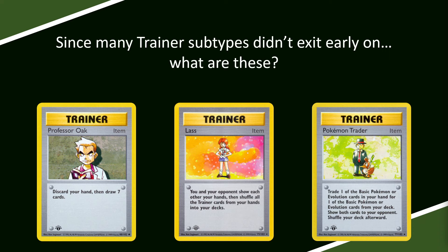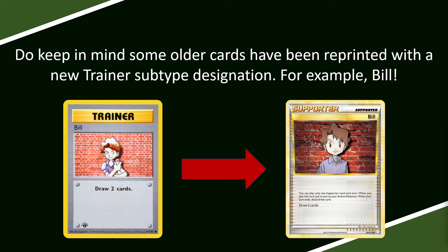All three of those Base Set cards are treated as Item Cards. That is why two of the three are banned in the Eternal format — they are so insanely strong. Oak has the same effect as Professor's Research, except it is an Item Card, and that has not changed because there is no new legal print of Oak that changed its designation to a Supporter Card. Do keep in mind that some older cards have been reprinted with a new Trainer subtype designation — for example, Bill. In Base Set, Bill was effectively an Item Card, and he is now a Supporter Card because of a print he had in HeartGold and SoulSilver.